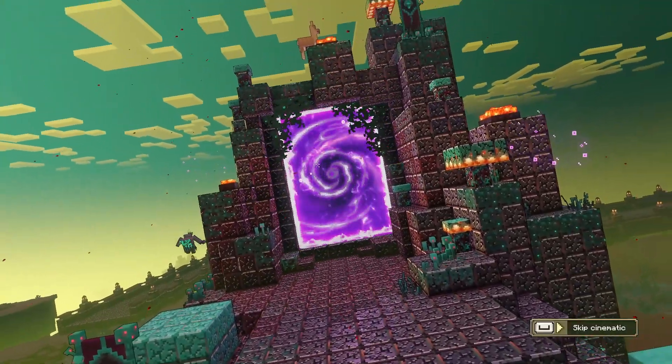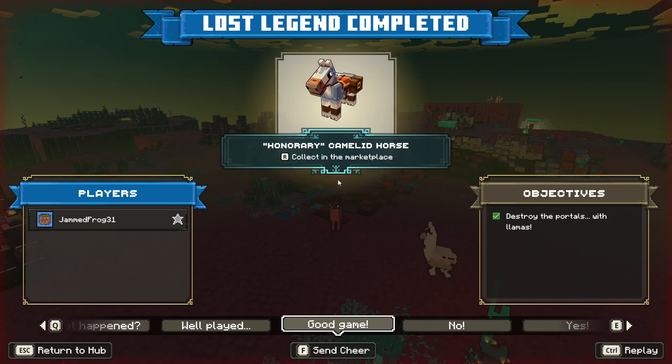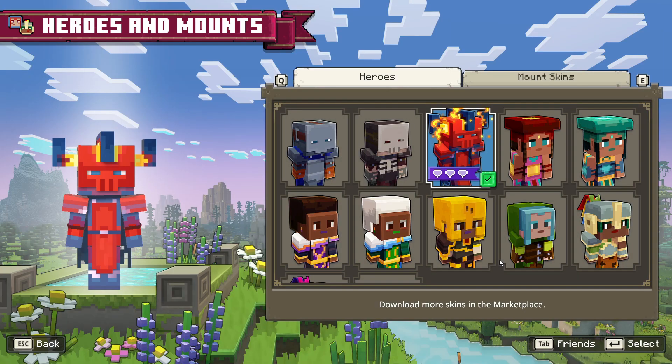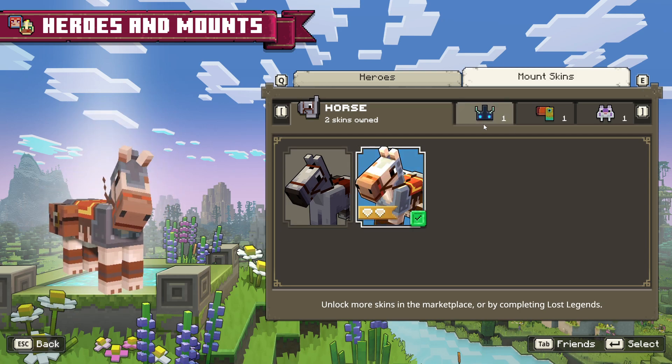Once you destroy all the portals, you'll unlock a brand new skin for your horse. At the end, click the 'Collect in Marketplace' button to go to the marketplace and download the new horse skin. Once downloaded, you can equip it in the skin selector.